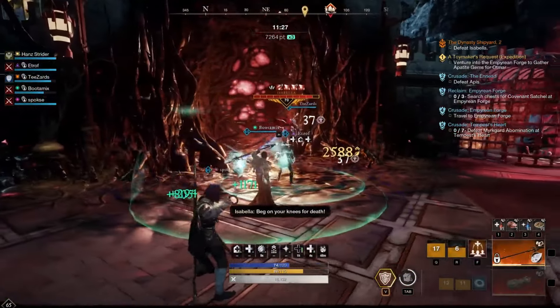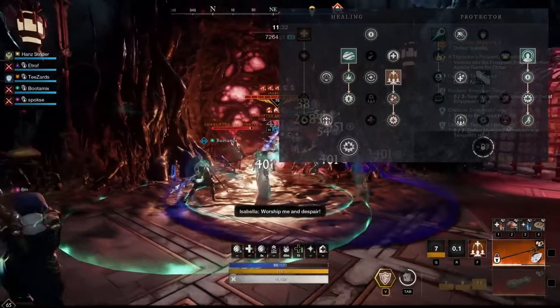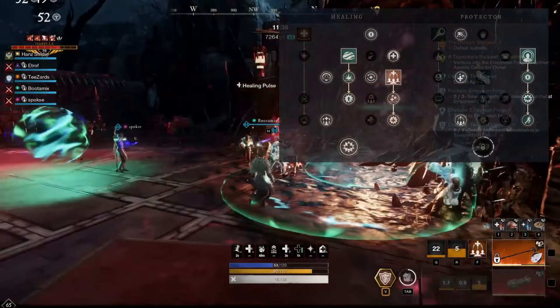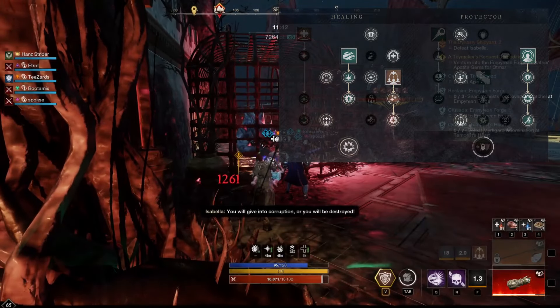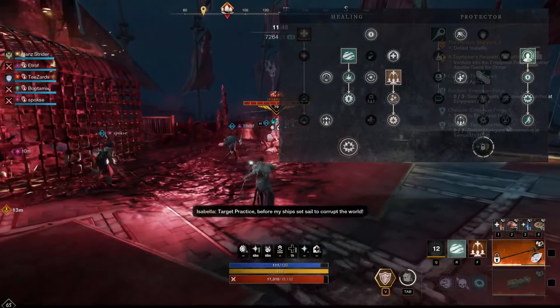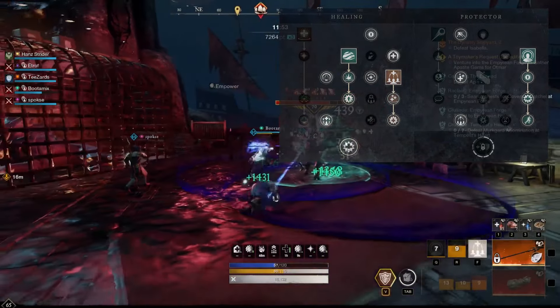For our skills, on the life staff we are using Beacon, Sacred Ground and Splash of Light. Beacon and Sacred Ground provide an excellent AoE heal. As the majority of DPS play melee, AoE healing helps heal all of them at once. Splash of Light provides a more powerful instant heal and is useful for healing ranged DPS or when the team is spread out.